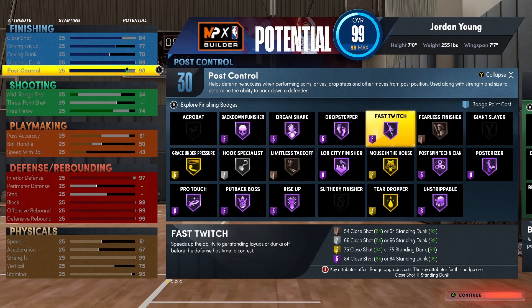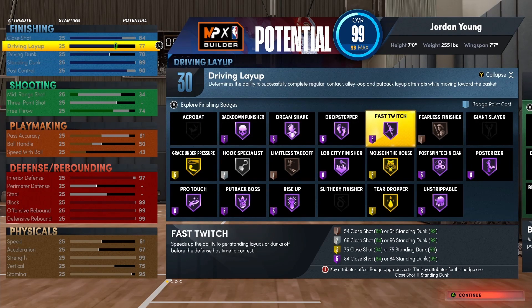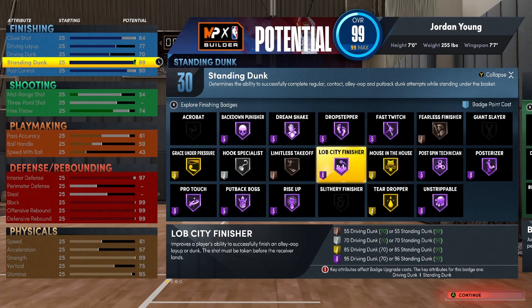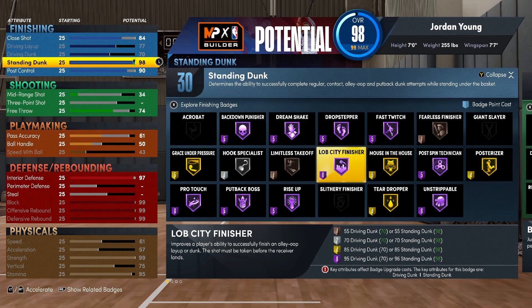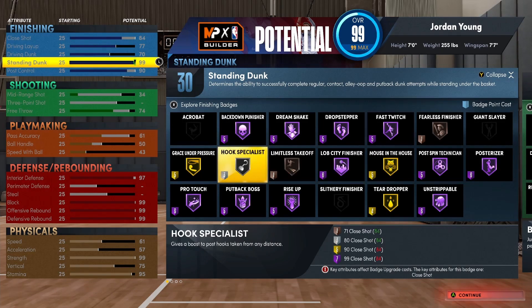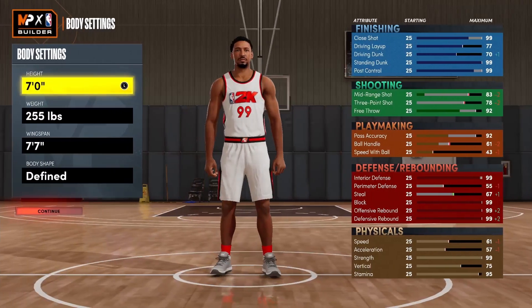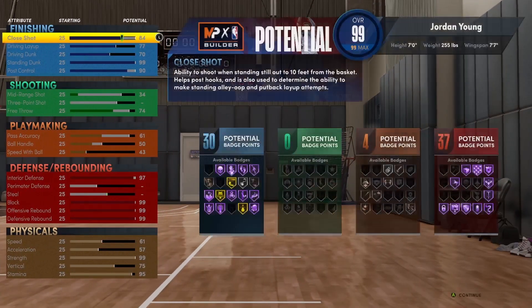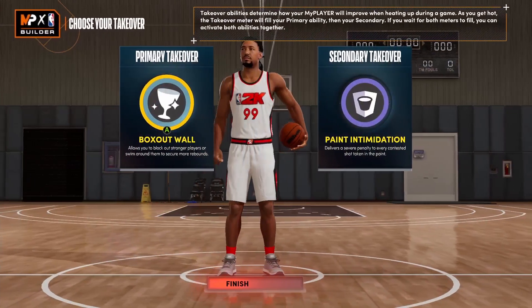I'm not really a person who likes to play a stretch big. I just want a big that can shoot free throws when he gets fouled — they're gonna be hacking like crazy when I start killing them. And especially once I get that mouse in the house badge, I'm gonna be unstoppable. At the physicals, my speed is at a 60, so I'm keeping up with people. On rec, 3v3, and park, I hardly have trouble keeping up with anybody running down the court. The only thing I have trouble with is rim defense.